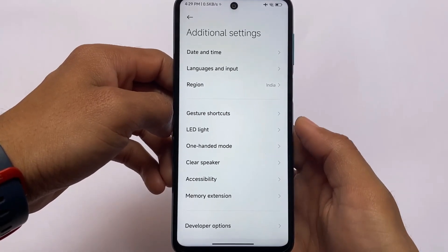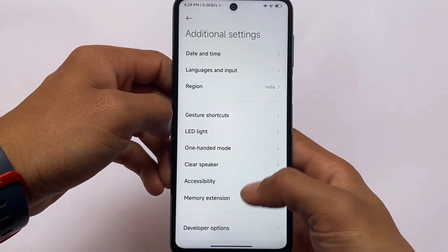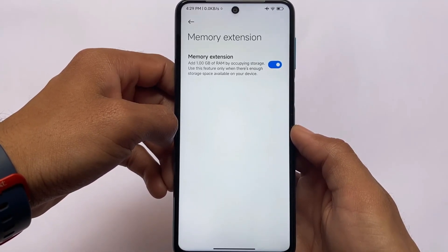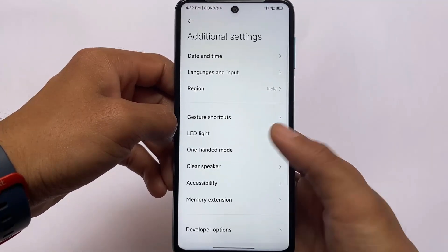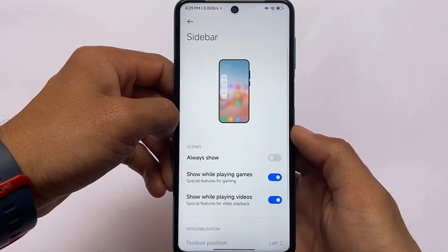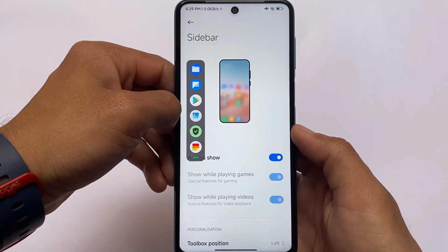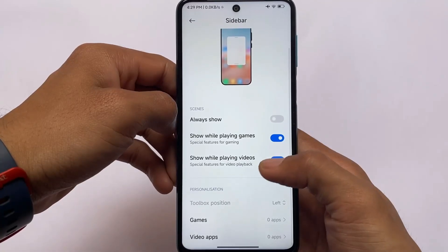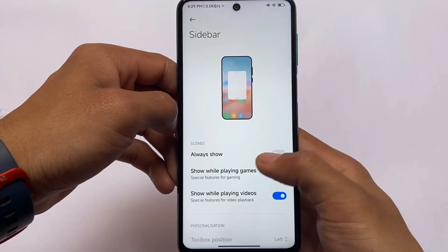In additional settings, you have memory extension and clear speaker — clear speaker is working fine, which is a great thing about Xiaomi devices. Memory extension adds 1 GB of extended RAM using 1 GB from your storage. Special features also include a sidebar where you can enable 'always show' to use apps in floating windows. Gaming mode, video toolbox, and all the useful features found in standard MIUI devices are available here.